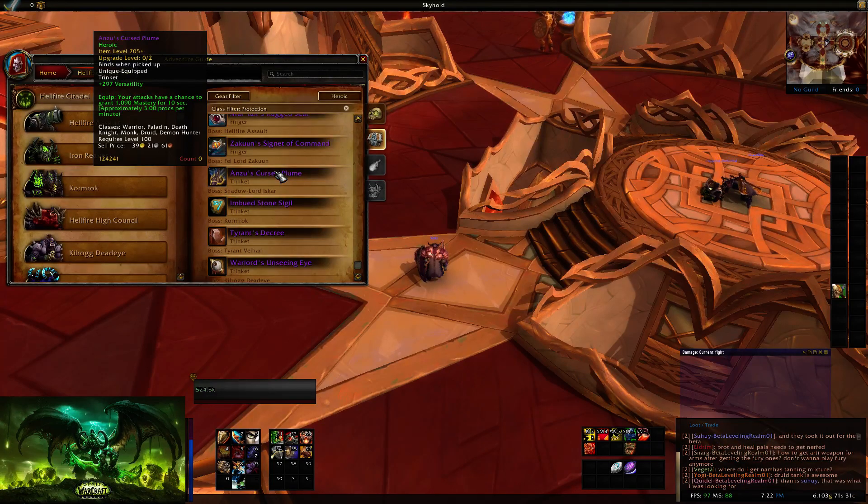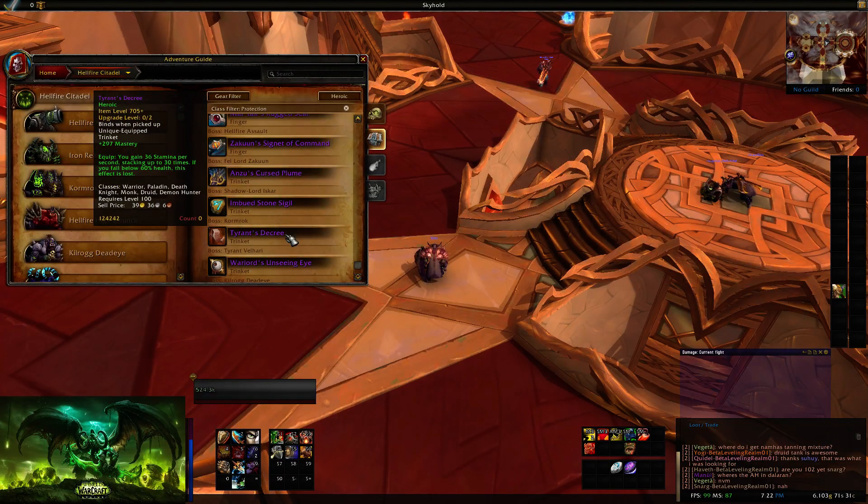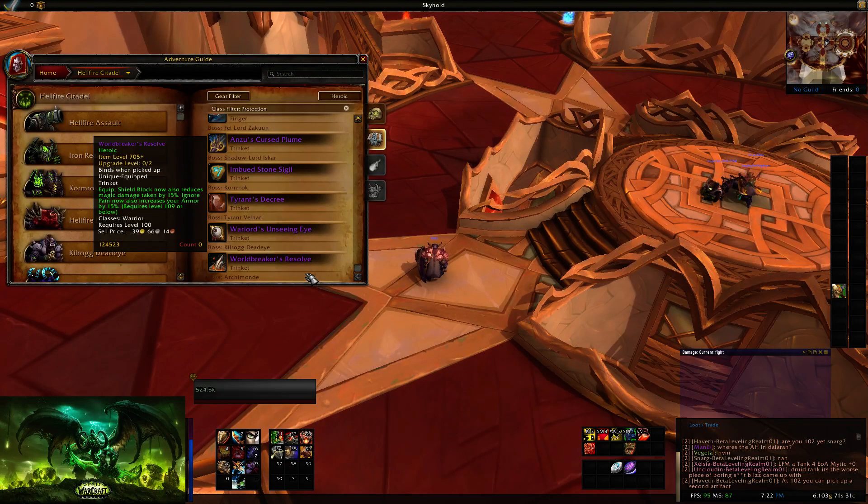Anzu's is going to be a Static Versatility with a Mastery Buff that can proc. You have Versatility/Mastery on the Stone Sigil. Tyrant's is going to be Mastery with a Stacking Stamina. And Warlords is still going to be Haste with damage reduction on every hit. Your Class Trinket is going to be a Shield Block that now also reduces magic damage taken by 15%, and Ignore Pain now also increases your armor by 15%. Since Shield Block is only 10 Rage, you can just use it freely, so you may get additional value from your Class Trinket. I think this Class Trinket is actually going to be really good.